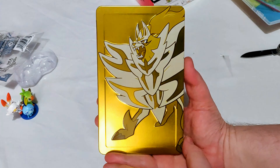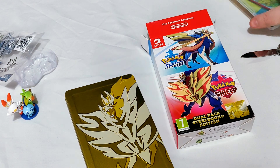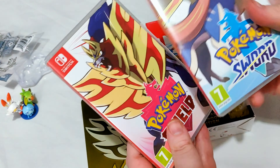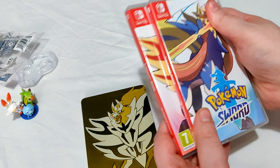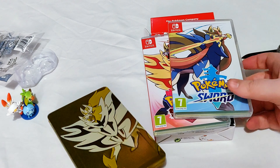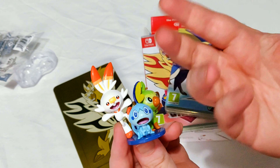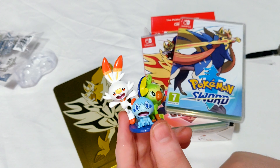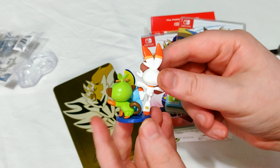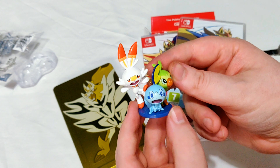So there we have it - that is the Pokemon Sword and Shield Dual Pack Steelbook Edition. It's not a crazy edition by any means: you get a couple of Dynamax Pokemon, two games, and the Steelbook that houses both of them at once, which is pretty cool. And then there's the little figure of the starter Pokemon - I'll be picking Scorbunny, the fire-looking bunny. I always picked Charmander when I was a child.